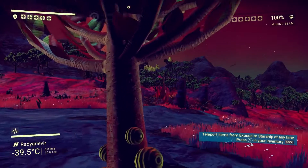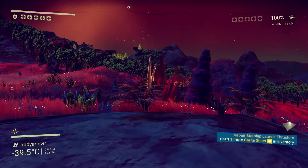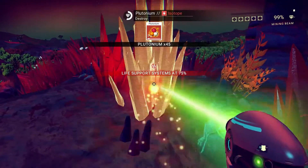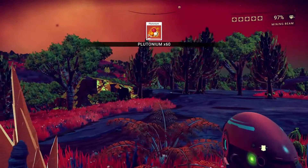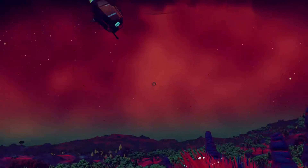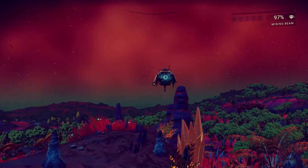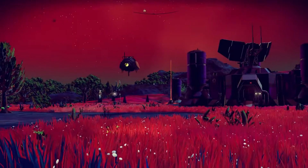I don't know how we're gonna do that but we'll work on it. Why is this plant glowing? It's also negative 39 degrees Celsius, so... What do you want? What?